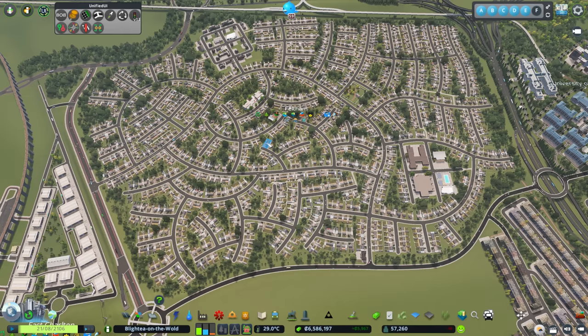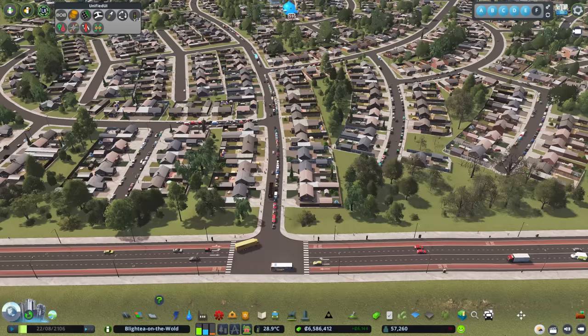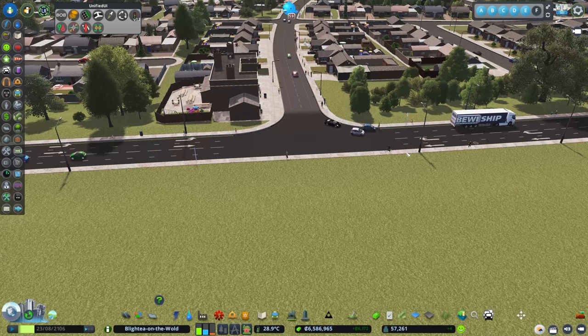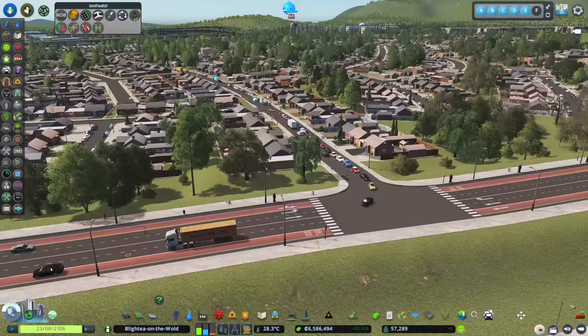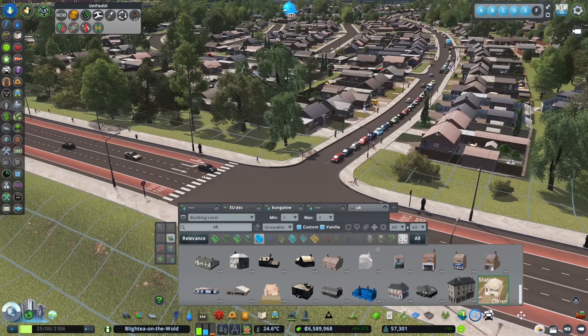After a few minutes, we're getting traffic building up in this direction over here. The main road is very busy but this one isn't too bad — the giveaway junction is working perfectly. Down here we need something. We could plop a traffic light in, or try a small roundabout — which in Blighty on the Wold, that's more likely what you'd see in the UK.